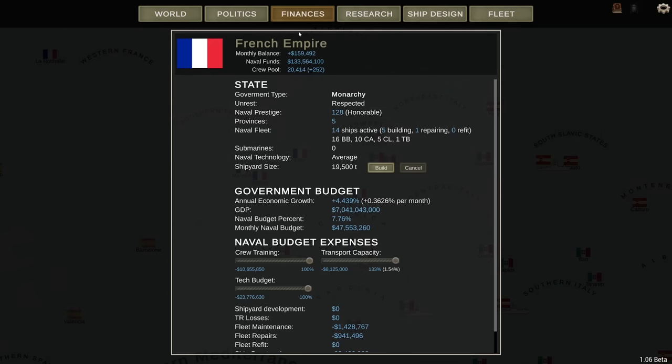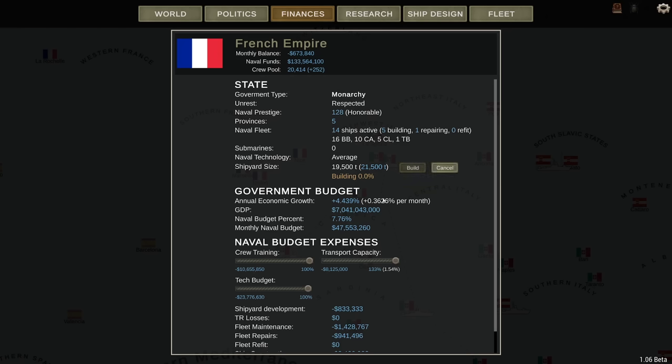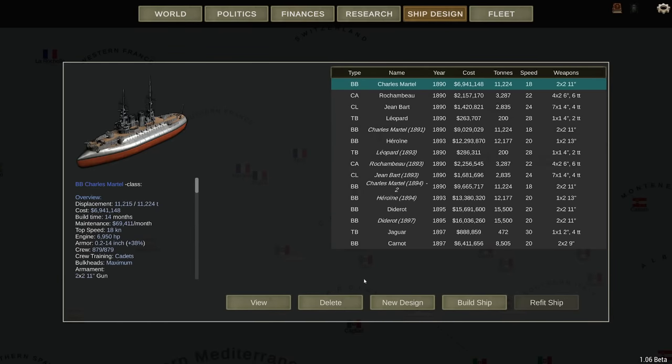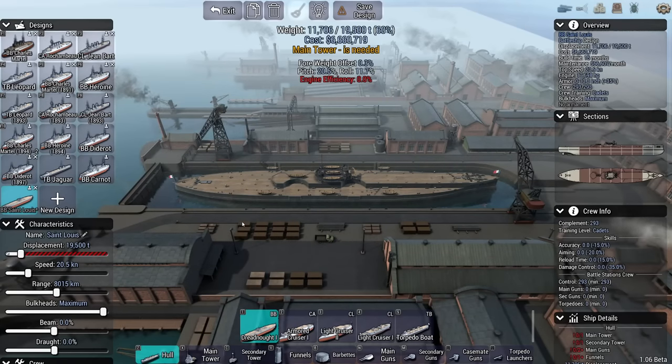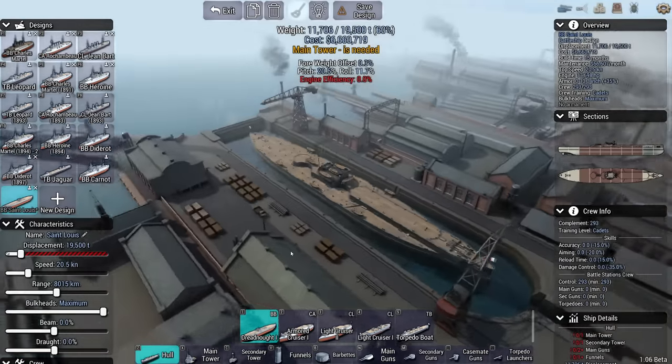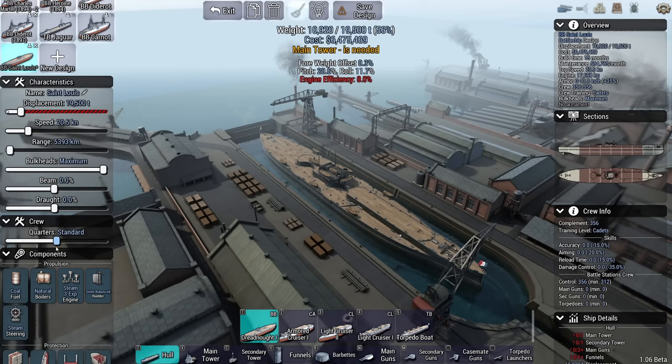One thing I was waiting for in this campaign is for my shipyard to grow — that's now complete. I'm going to continue that project for another 2,000 tons. As my shipyard is being expanded, I can get a new ship design: my first dreadnought. In fact, it's not just my first — it's the world's first dreadnought.